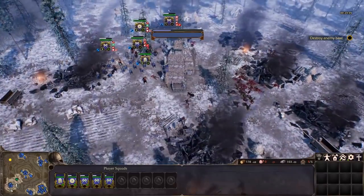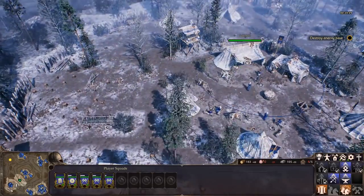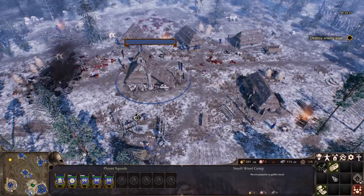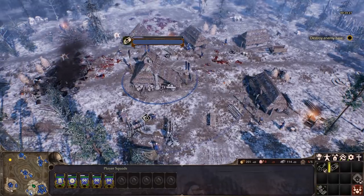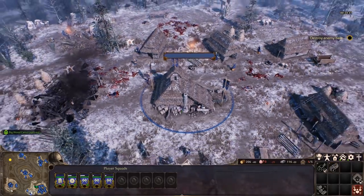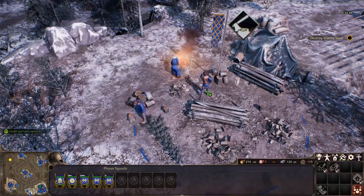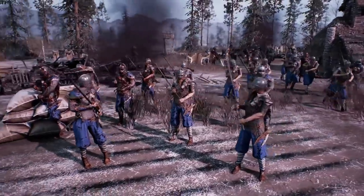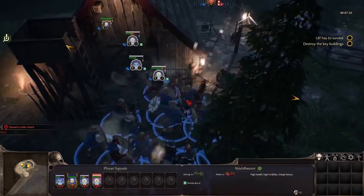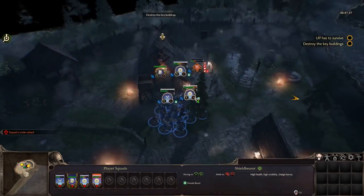The bread and butter of its six historically inspired campaigns, multiplayer, and skirmish versus AI modes is a familiar and well-designed throwback to RTS classics. You build a main base that produces units while capturing and fortifying smaller villages that generate resources around the detailed, tactically interesting maps. Units are organized into squads of five to ten, creating a level of intimacy that reminded me a lot of Company of Heroes in mostly positive ways.